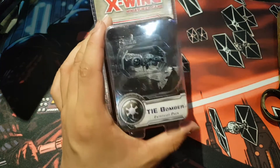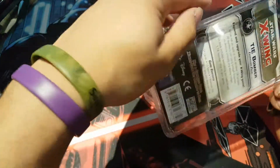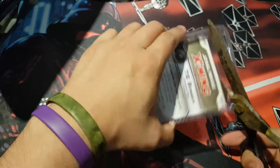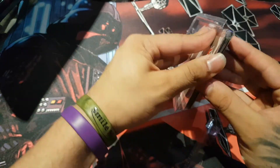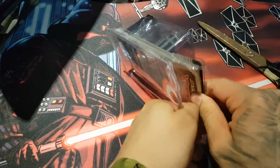So X-Wing is a little strategy game with small figurines. We are going to open it without cutting — I have another way to open it. Ow! I pinched my skin with the scissors.